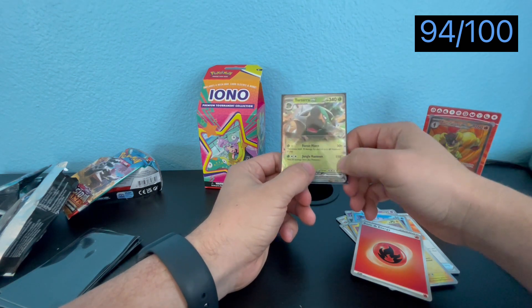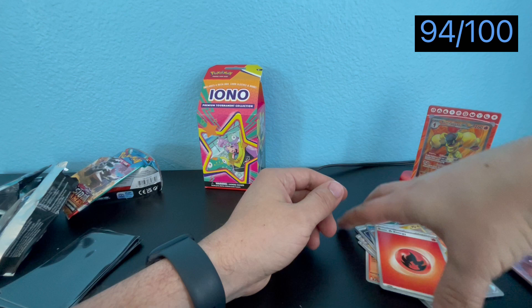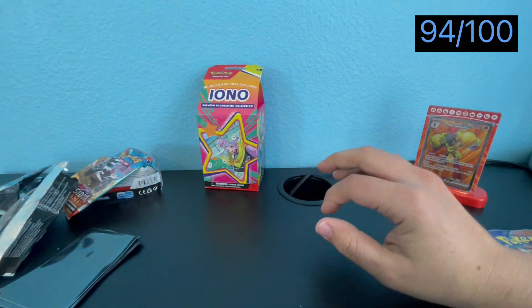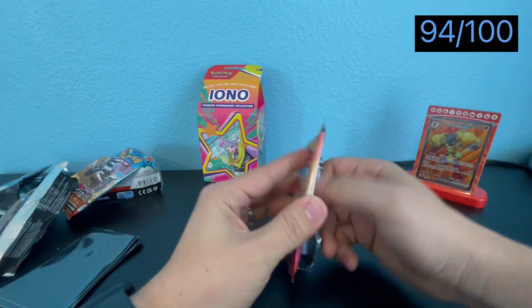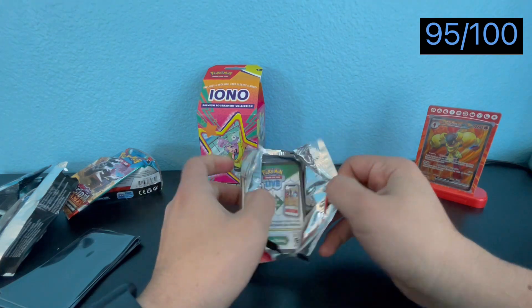Torterra heals 50 damage from itself every time it attacks — that's pretty cool. We got three out of the six pulls so far. The last pack — let's see if we get any more. We didn't pull any Comic Cuts or competitive cards we wanted.